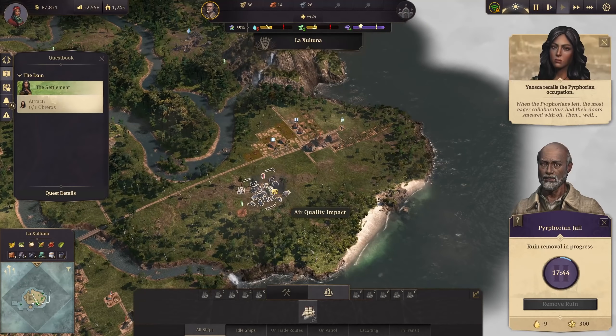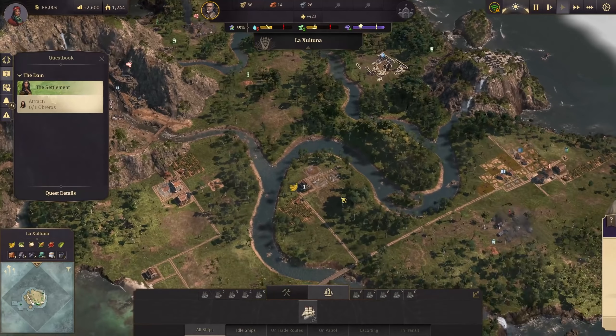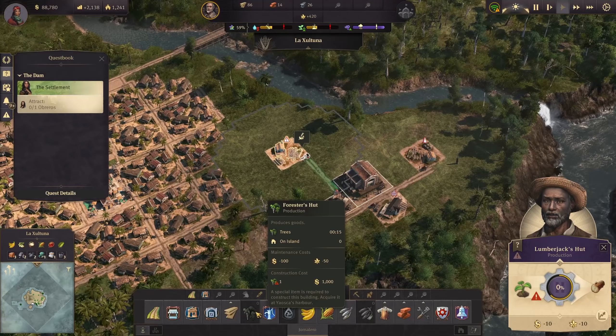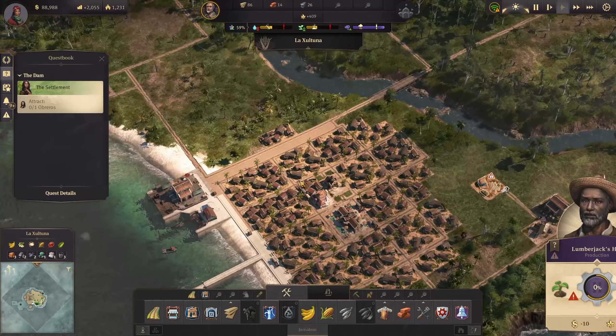I don't have anything for water anymore. Is there any other ruin for water? Unfortunately there isn't. Next problem - no trees in range. So if we want to continue using the lumberjack huts, we do need a forester hut. And for that we do need a certain blueprint - without it we cannot do that.